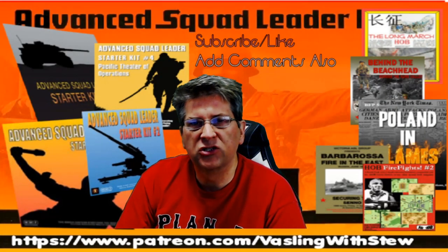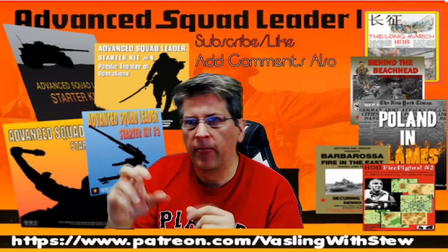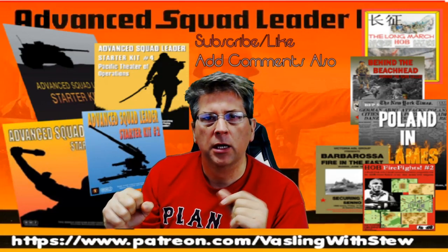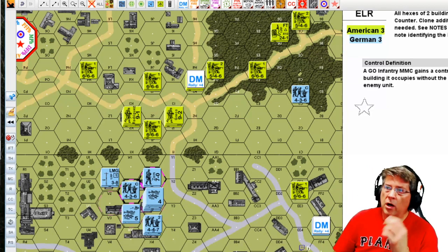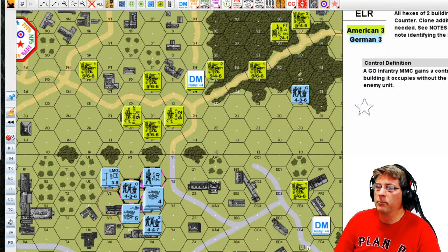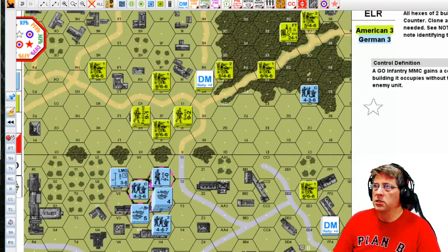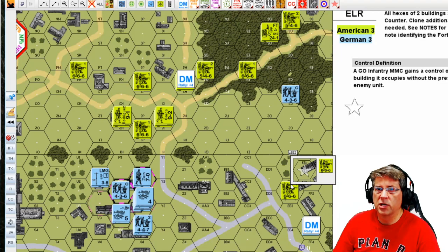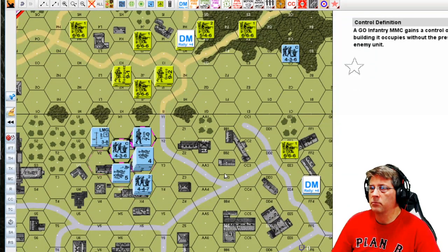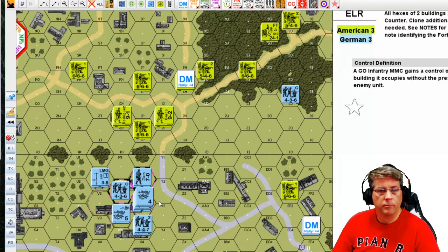Welcome back to Vaseline with Stu. We are in the Simple Equation scenario, American Turn 5. George has taken the central three buildings; my conscripts are holding him off on the flank and he's regrouping for a counter-attack. Let's see what happens. We finally hooked up and started our game. He's made an aggressive move right in the middle to take all three stone buildings, which will no longer be accessible to the Germans.